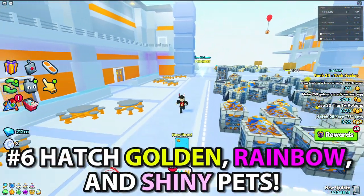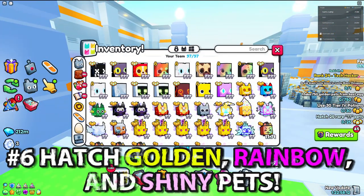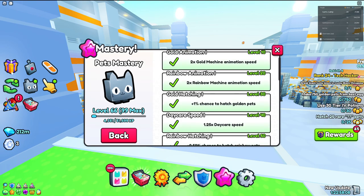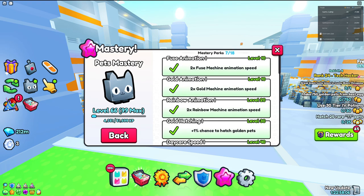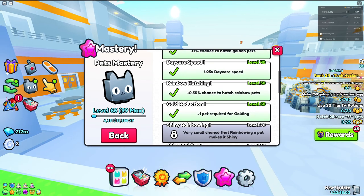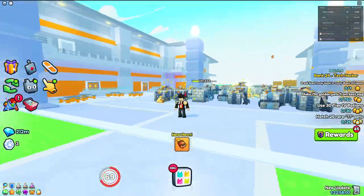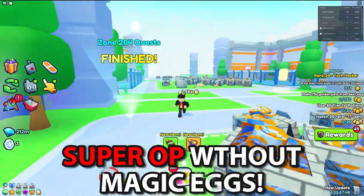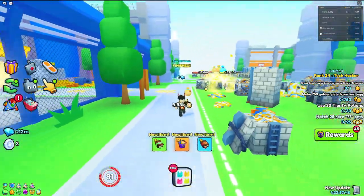Also at number six, we have the ability to hatch golden, rainbow, and shiny pets. This ties back to the mastery and is probably one of the most OP perks. In the pet mastery, you get a 1% chance for a golden pet, rainbow pets as well, and if you collect shiny relics, you also get shiny chances. It's super OP for anyone trying to hatch these without the magic eggs game pass, so make sure you take advantage of this.